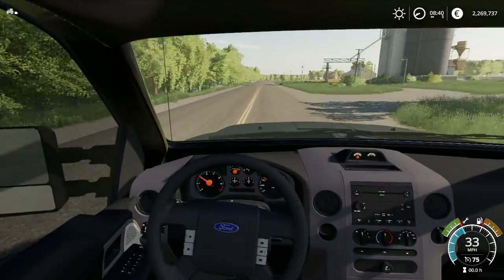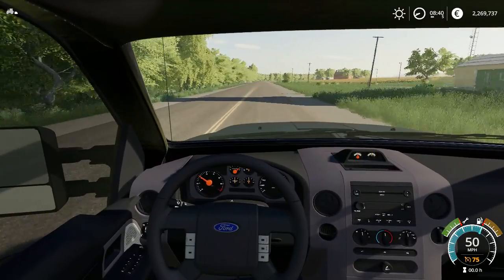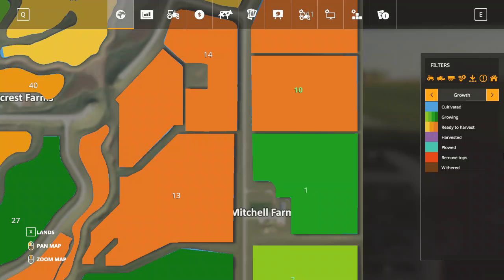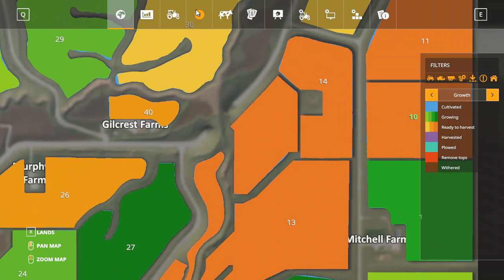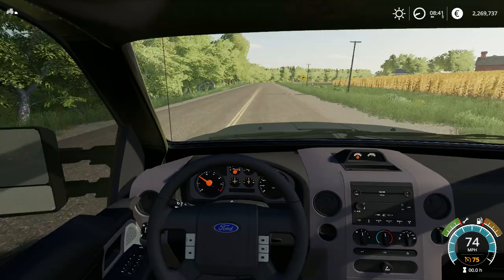We've had green cards in real life, just so you know. Now we can do contracts on this map, right? So we can do some contracts.